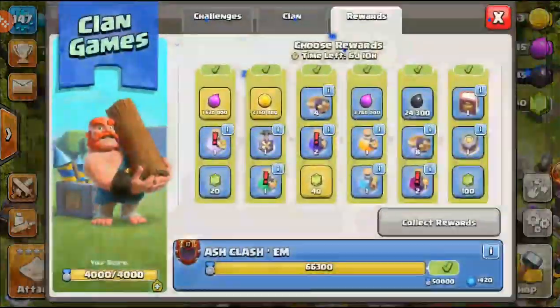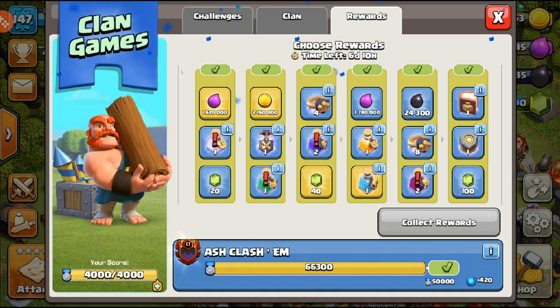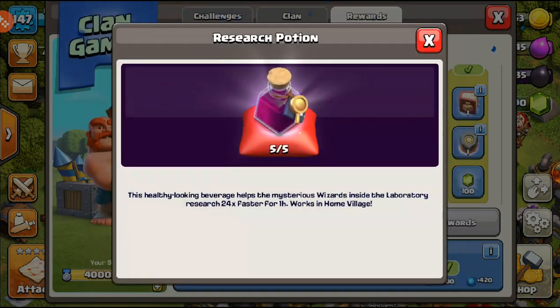Next off there's some elixir, a builder potion, a super potion, and more elixir. I'm going to settle with the builder potion — the potion knocks off a lot of time from your upgrades, especially when you have five or six builders going. A builder potion does pretty well, so I'm going with that.